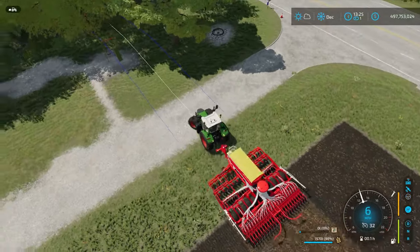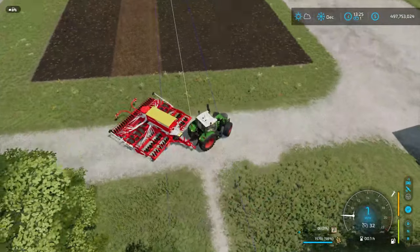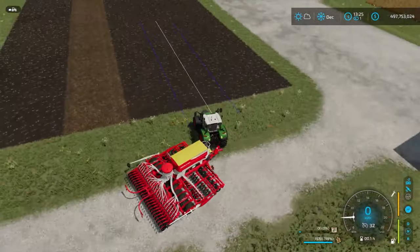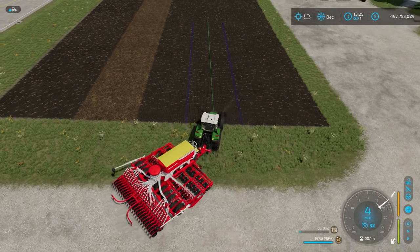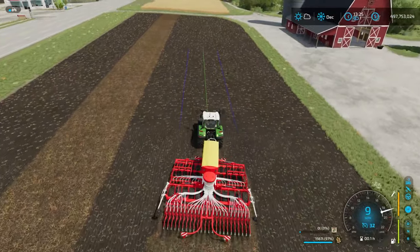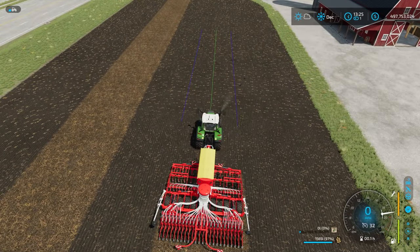Now that we're at the end, I hit V to raise it up, B to turn it off, and turn off the GPS. It generates a line for our next row. If the turn is tight, you can just drive over to the next row. Hit Left Alt X to turn GPS on, lower the seeder, turn it on, hit cruise control, and it just drives up that row. That's really all there is to setting up the AB method.